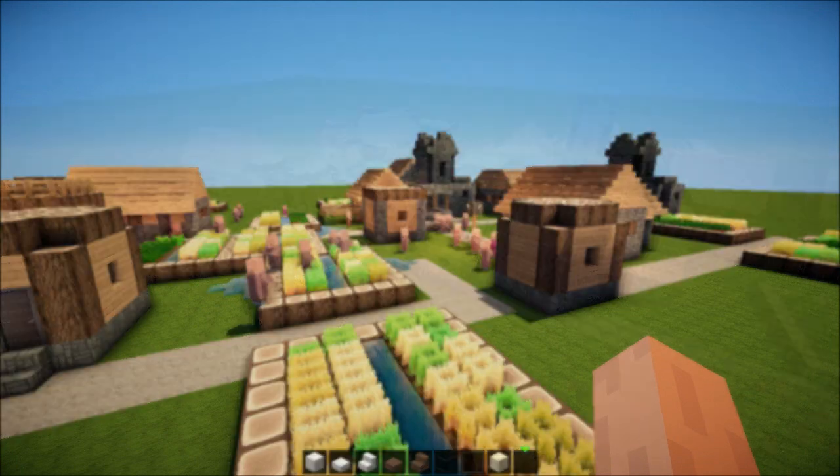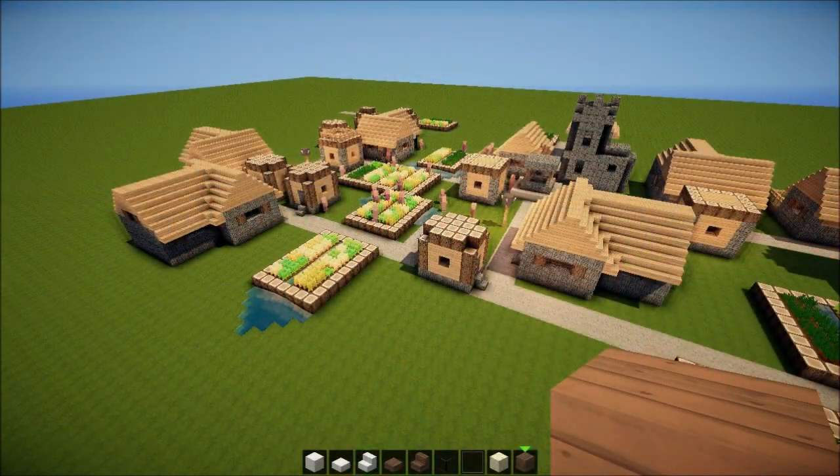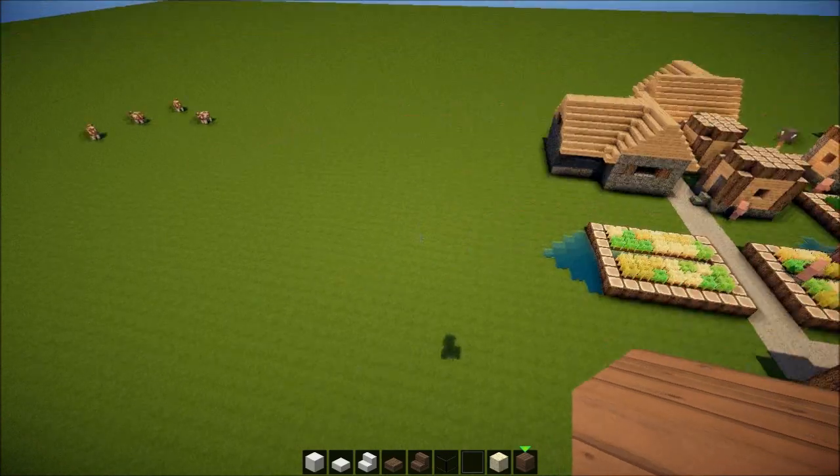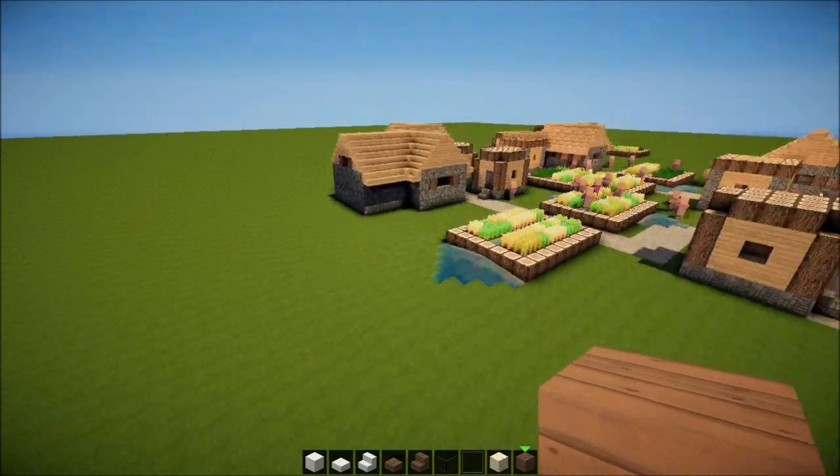Materials: quartz, spruce wood, glass, glowstone — we're pretty much done. Let me just grab something to drink, be right back. Also, I forgot about spruce wood planks — more importante, grab those as well guys, and tag along.